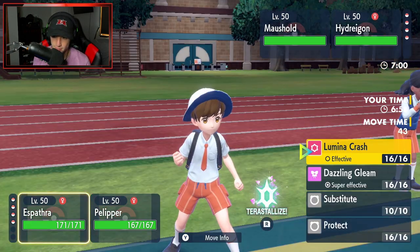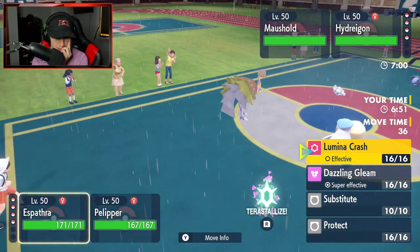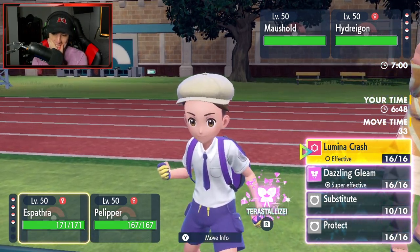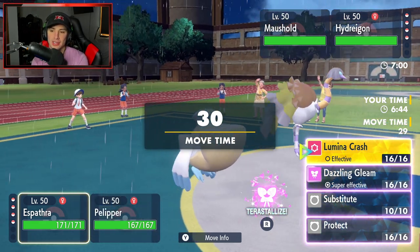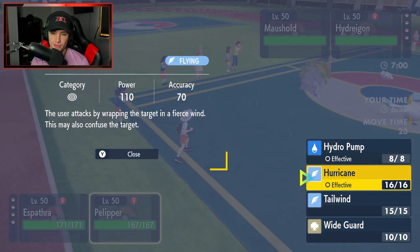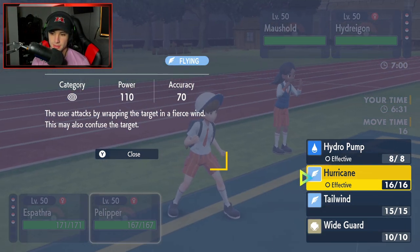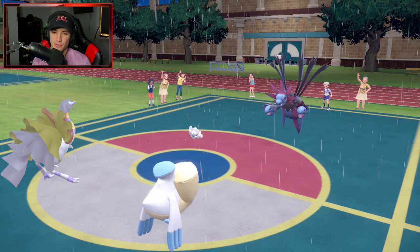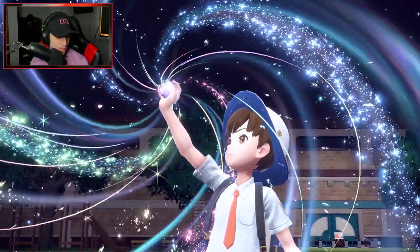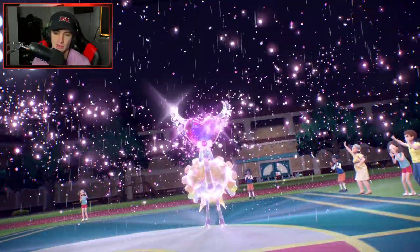I'm actually going to Terastallize right now because Dark Pulse looks really scary. I'm going to Terastallize and just pop Dazzling Gleam. Do I go Hurricane or Hydro Pump? Pump does a little more damage but Hurricane is a guaranteed hit. I'll go Hurricane - I want to get rid of this Mousehold, worried about Pop Bombs. Terastallizing Espathra right off the rip, changing it to Fairy type: one, to rip into Hydreigon and two, to keep us safe from Dark moves.